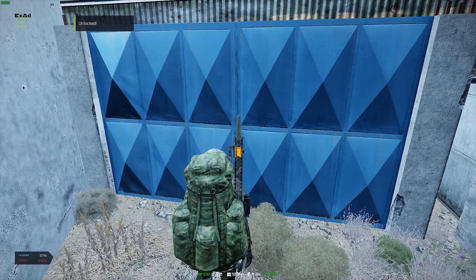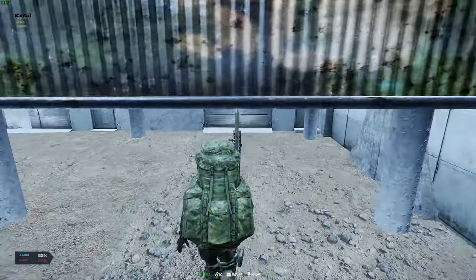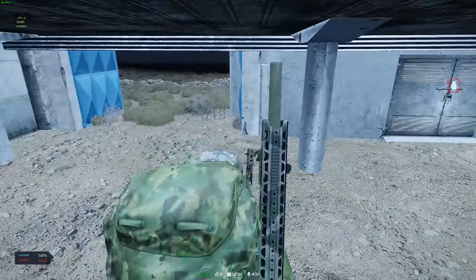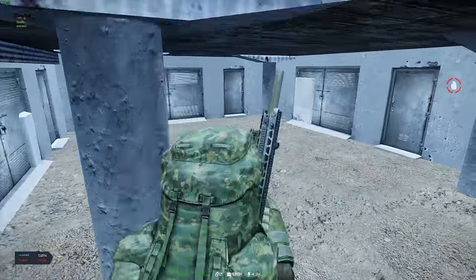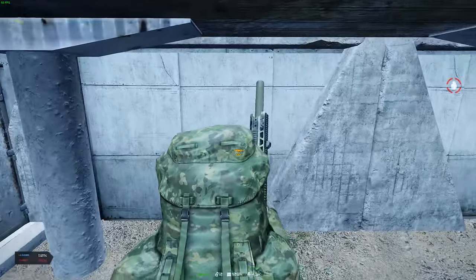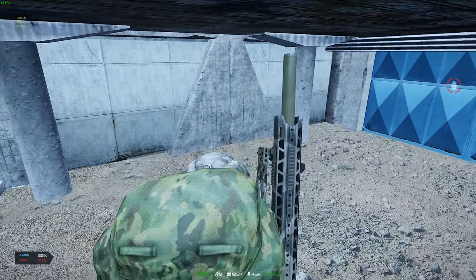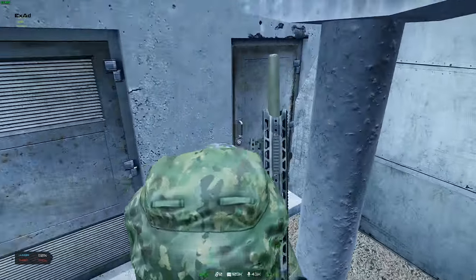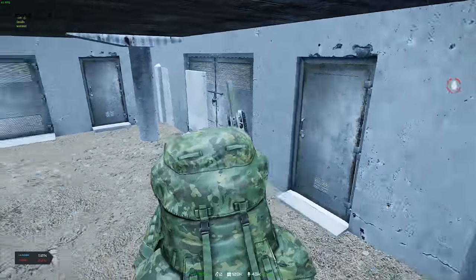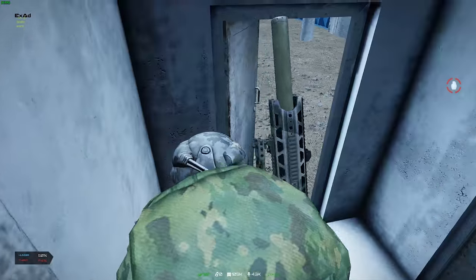Let's go ahead and hop inside. I don't have much in the way of furniture or anything in here just yet, but that is on its way. We've got our bunkers — they look a little funky, but we've got access to all of the solar tower roofs. And I'd like to show you the top of this one over here.